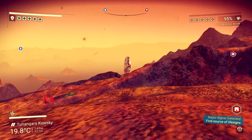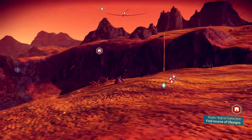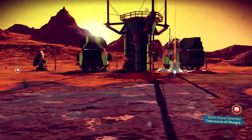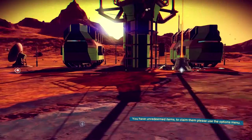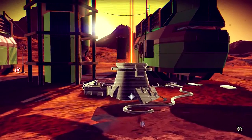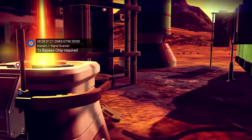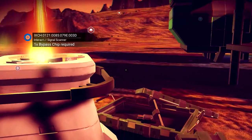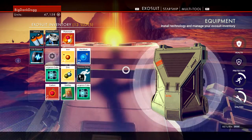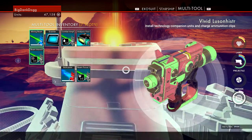The first step in this process uses signal scanners. These are the medium-sized cargo pods with the orange beam coming straight out of the top. They're usually scattered around settlements and bases — you've probably seen them many times but might have passed them up because they require what's called a bypass chip to access. Luckily these are very easy to craft and don't eat up too many resources — they require 10 iron and 10 plutonium, both of which are abundant on pretty much every planet.